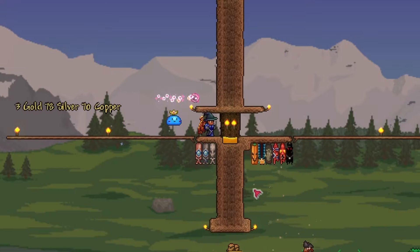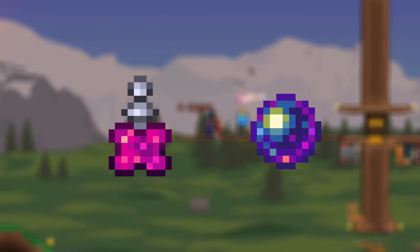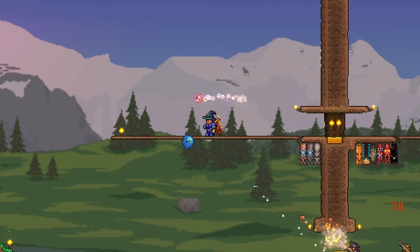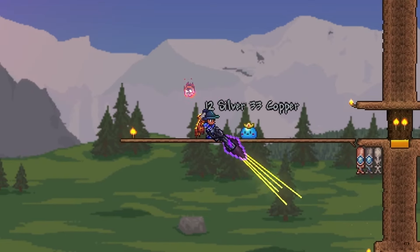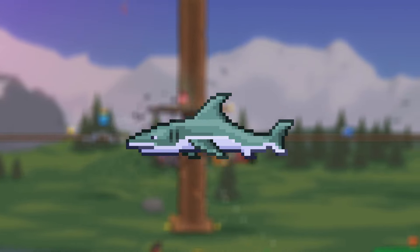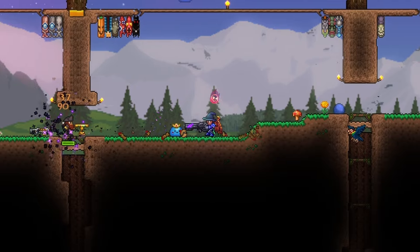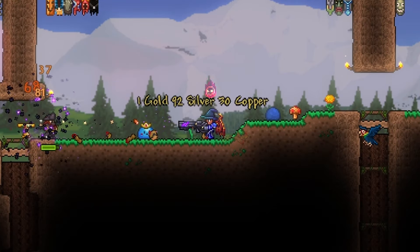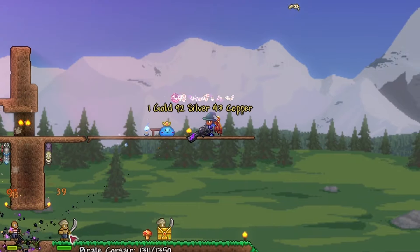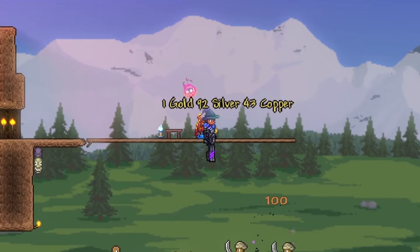Using any luck-boosting factors like the luck potion or galaxy pearl will help greatly too. The pirate invasion has a small chance to happen randomly on any given day automatically, or can be summoned manually by using a pirate map. Pirate maps are a 1% chance drop from any enemies killed in the ocean biome during hard mode, but they're pretty easy and straightforward to get. Battle potions can also help greatly with getting the pirate map and can also help during the invasion to get one of the 3 ingredients for the greedy ring to drop. Unfortunately, water candles don't affect invasion rates.